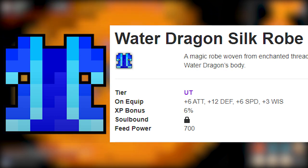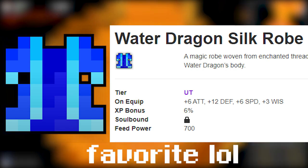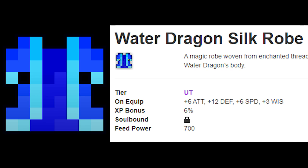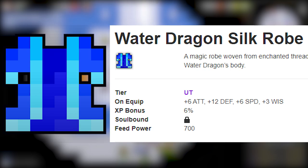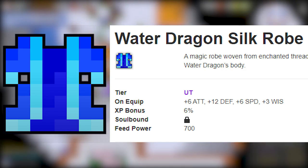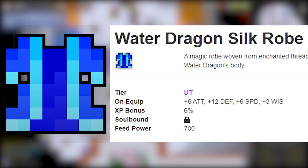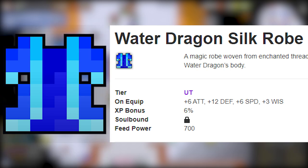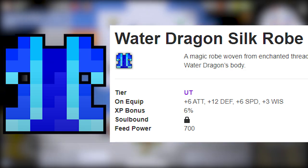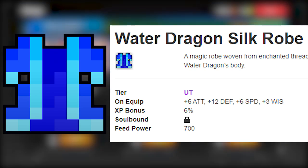Number 8: Water Silk Robe. This robe has got to be the coolest robe in the game — the glowing light blue color is insane and it's my favorite robe sprite-wise. It gives 2 less speed than the Oceanic Apparel but has 6 attack, which is really nice. 12 defense is 4 more than Oceanic Apparel and 3 wisdom. Since robe classes have the lowest max speed in the game, this combination of attack and speed really increases your survivability, especially in Oryx 3 where you need a lot of speed.